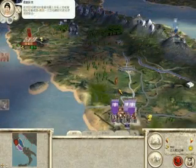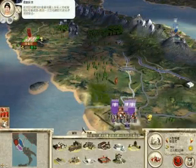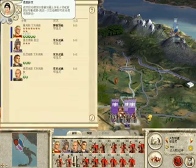Use the spacebar to speed up movement of all characters or armies on the campaign map. Press the spacebar again to slow them down again.